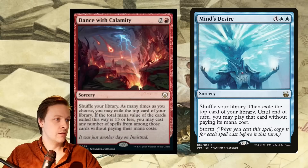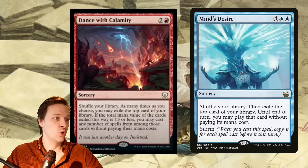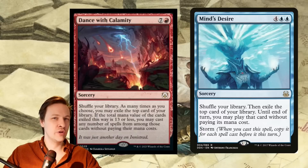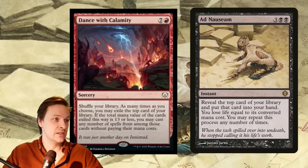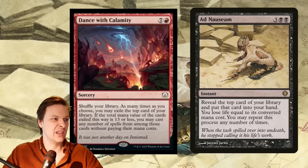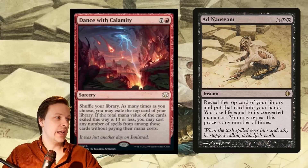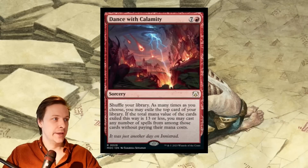With storm on Mind's Desire you can accidentally exile a lot of cool cards to cast and win with, but Mind's Desire needs a big build-up — you need maybe 10 spells or more in the same turn. With Ad Nauseam you just need to ritual it out fast: one Dark Ritual and two lands, maybe a Lotus Petal, and you might resolve it with only two or three spells.